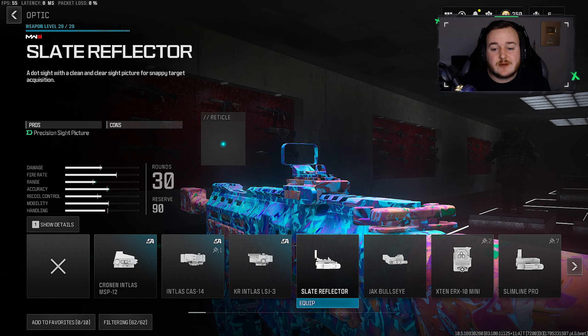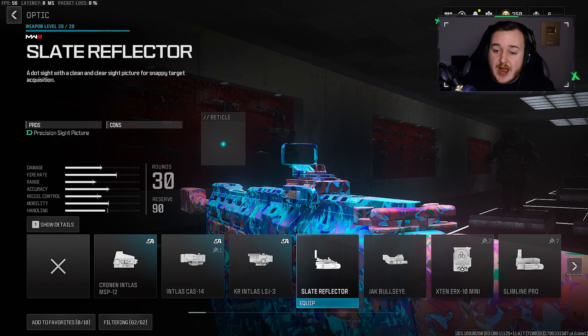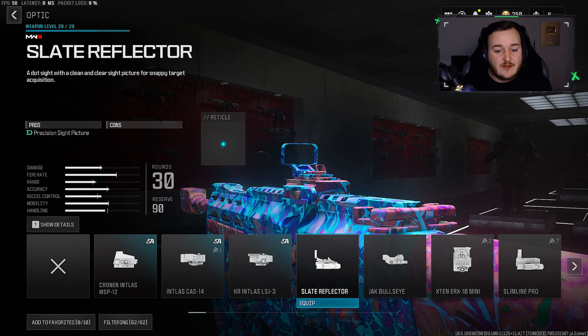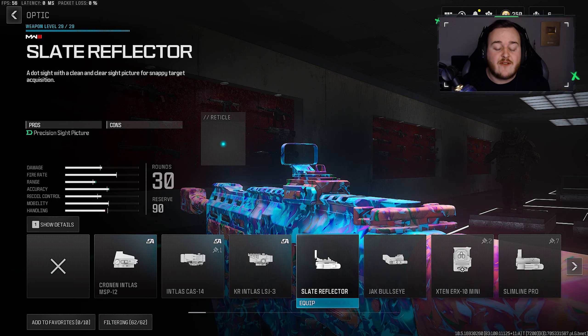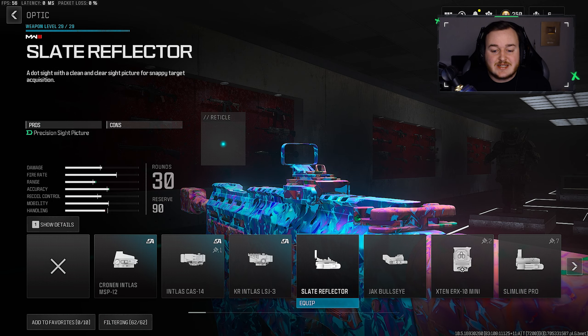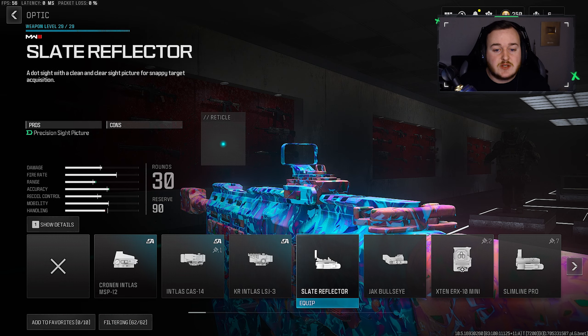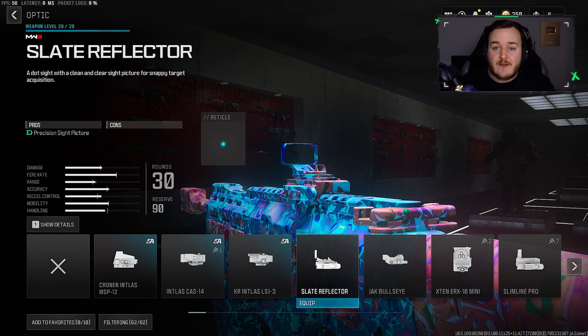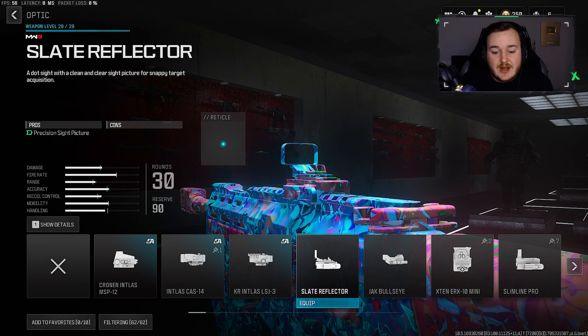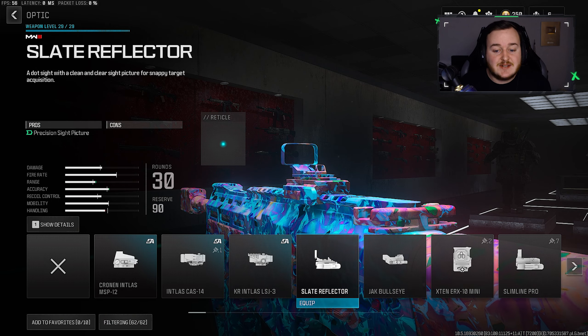Jumping over to the optic, we're adding the Slate Reflector. The iron sights on this weapon are super ugly — they're too close up, you can't see out at all, so we're adding a red dot sight. The Slate Reflector is my go-to, but I know everyone has their favorite optic, so go ahead and add yours. If you need one to run, go with the Slate Reflector — that is the best choice here.